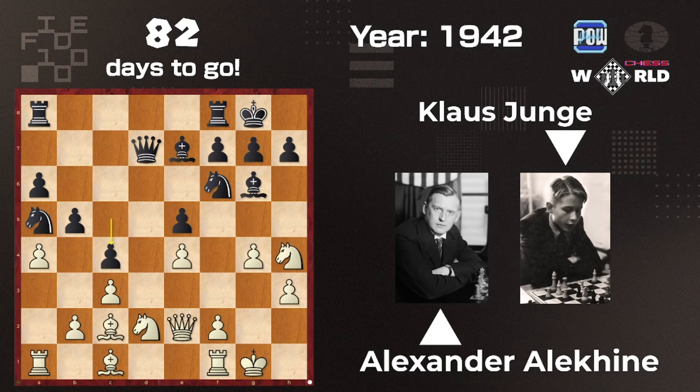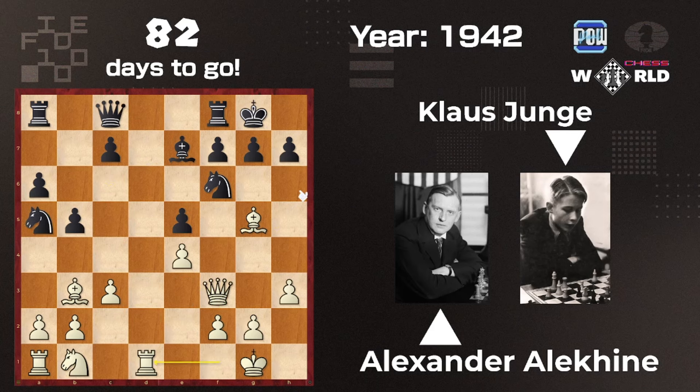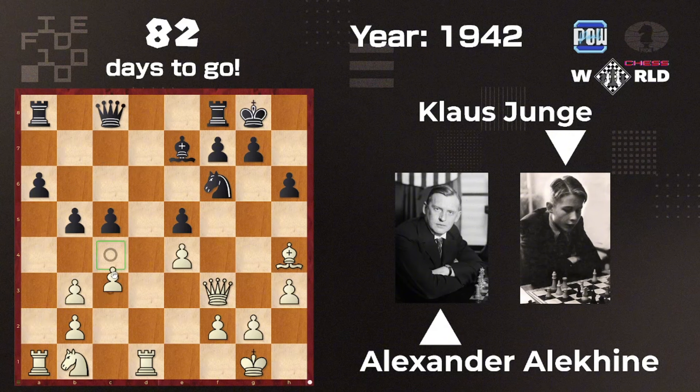The position is equal, or somewhat so. Queen c8 doesn't matter because he takes and goes to take here, so Queen e3, Bishop takes, Queen takes, Knight a5, Rook d1, h6, Bishop h4, Knight takes, and if it goes on d5, probably c5 — trying to break the pawn chain — but it seems he'll decline that variation, and Knight d2.